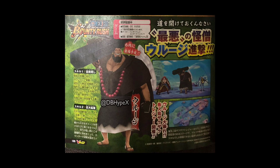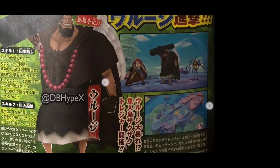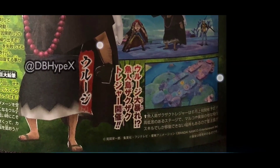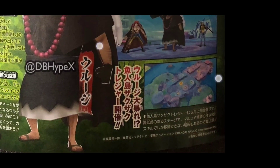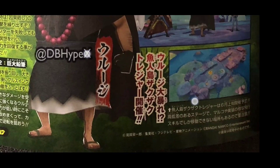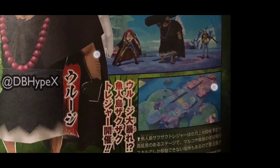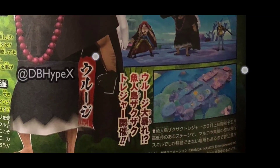As for his type or class, we don't know anything about it yet. You can see Uruj's size — I think he's rather big. There's also this new Fishman Island map. They say to take note of the heights, and characters like Kizaru or Marco will be good to fly across it.